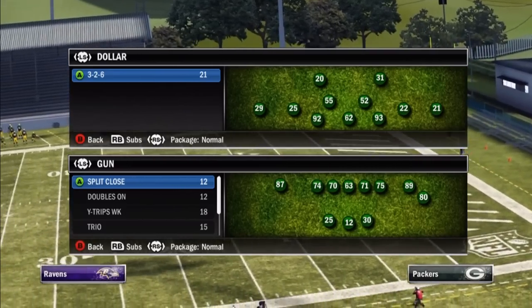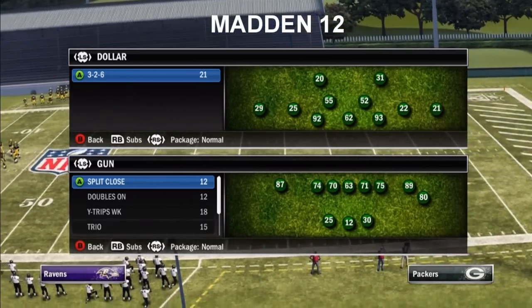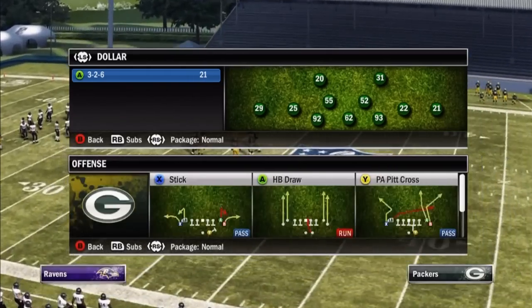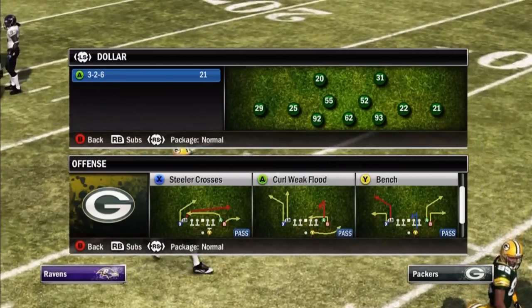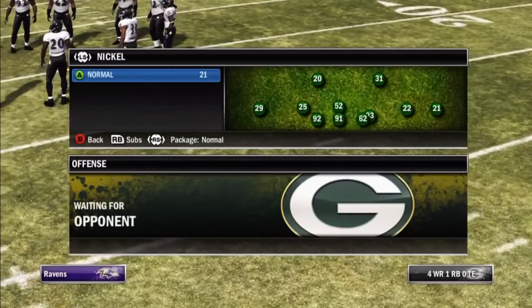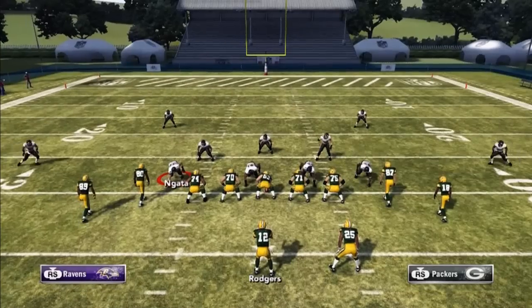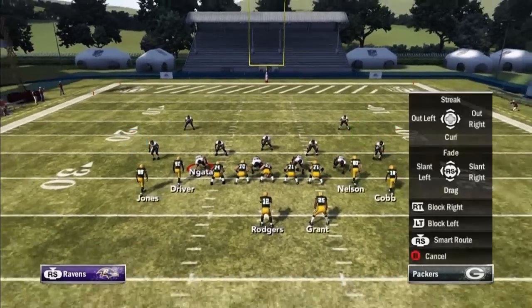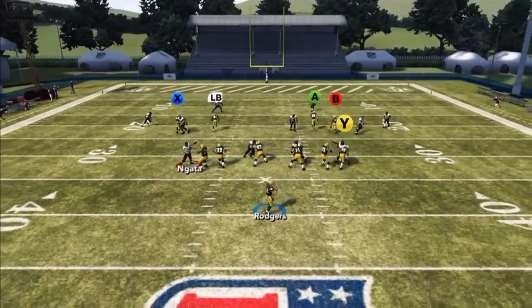You see that cornerback? He went for the tip animation. Now this is Madden 12. I want to show one of the best defensive teams, the Ravens, how they play the ball against the bench. I've got the Green Bay Packers on offense. Let's come out in the same play that we did on Madden 10 — the cover four — and see how they play this on Madden 12. Let's call hike here.